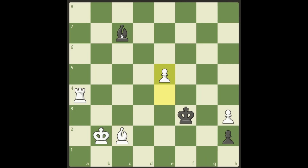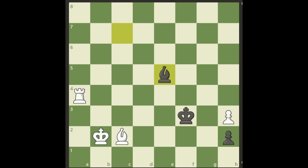Okay, after e5, black will take this with a check. And the question is now, where does white go? We have some issues here. If the king backs down to the first rank, then we're going to allow this promotion with the tempo move and the check, and we are losing. So we have to move the king somewhere else. Let me show you what happens if we move to the wrong square.